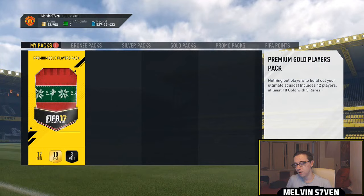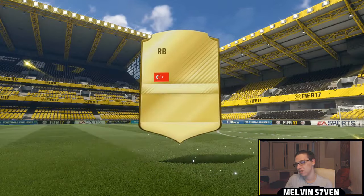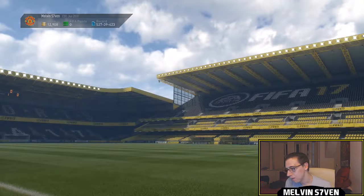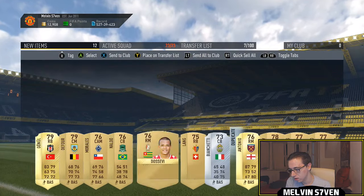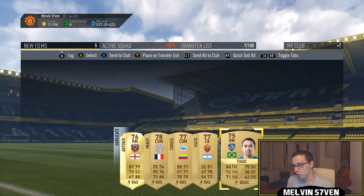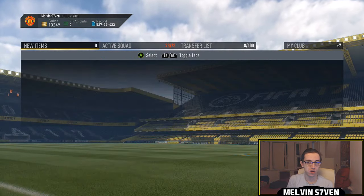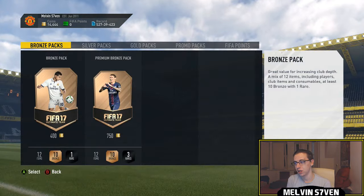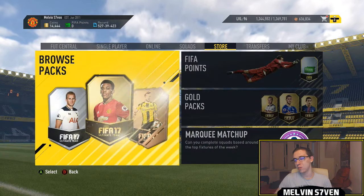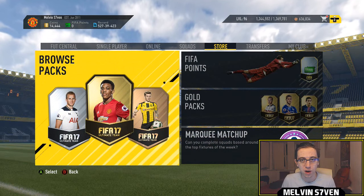We'll open the 25k pack — can we get lucky? It's not a walkout, could be an inform. It's not. I can't differentiate 80 and 83 players — I've opened so many packs and I still can't, it's ridiculous. I'm going to keep that right mid because he's useful if they ever do the advanced SBCs again. The Brazilian right mids usually sell for 10k. That's this week's Marky matchups — a little underwhelming, but they wanted to do a cheap one, which is fair enough. Hopefully you've enjoyed — subscribe if you haven't already, like the video, peace.